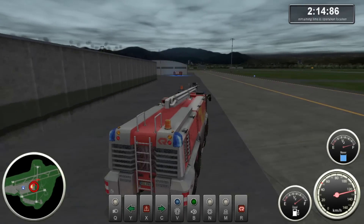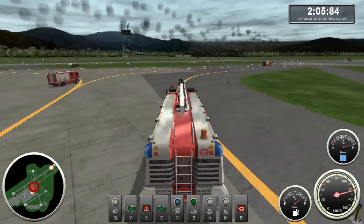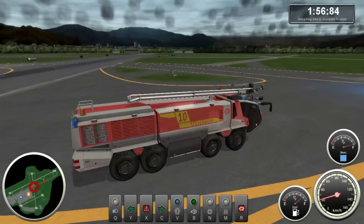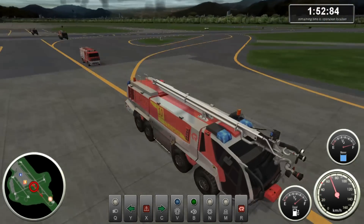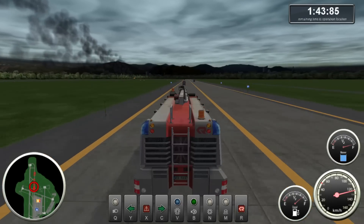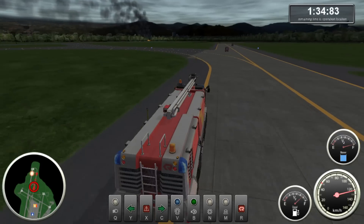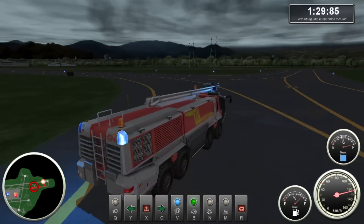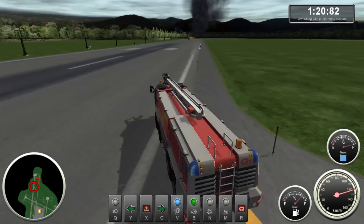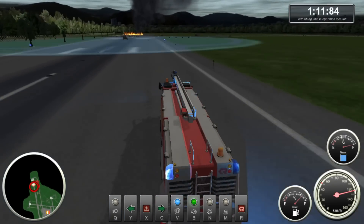Oh no, everybody's gonna be faster than me. No — I am the fire man, you move! I scraped side by side and I dropped down to like 10 kilometers an hour, and they're unaffected. I should have my sirens on. I'll try to go this way, maybe I can get a jump on it compared to everybody else. I don't think I hear my sirens — I think mine is silent right now. Yeah, that plane's on fire guys.